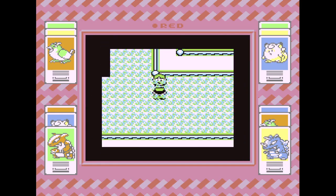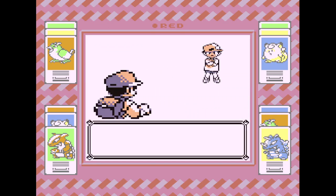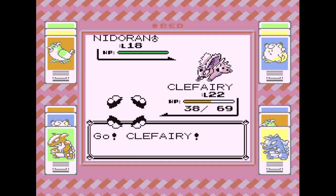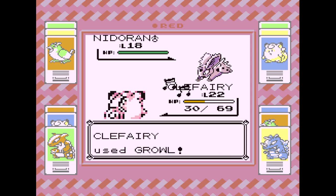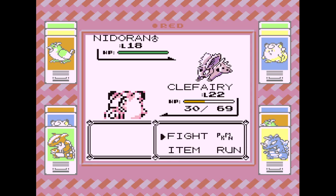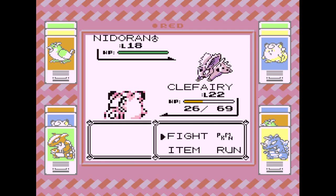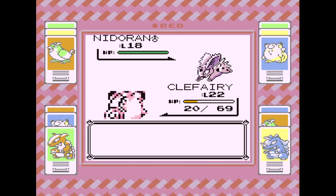Out here in Red, we can find Spearow, Ekans, and Drowzee. I think we caught a Pidgey — I'm pretty sure we did. But picking up a Spearow might not be a bad idea. I meant to put him to sleep, but it didn't affect him. Let's go with Double Slap. I missed — we're getting our butt beat up over here.